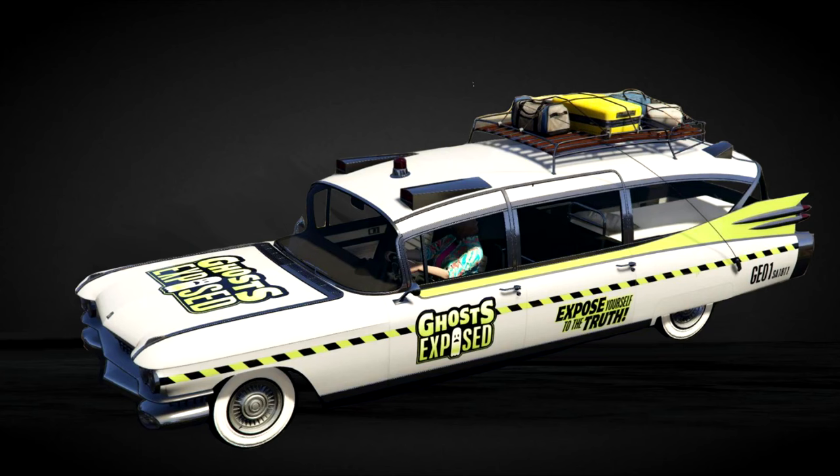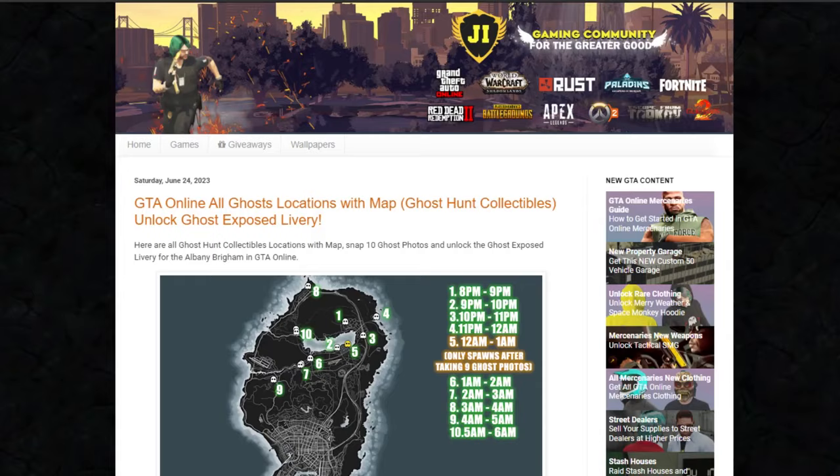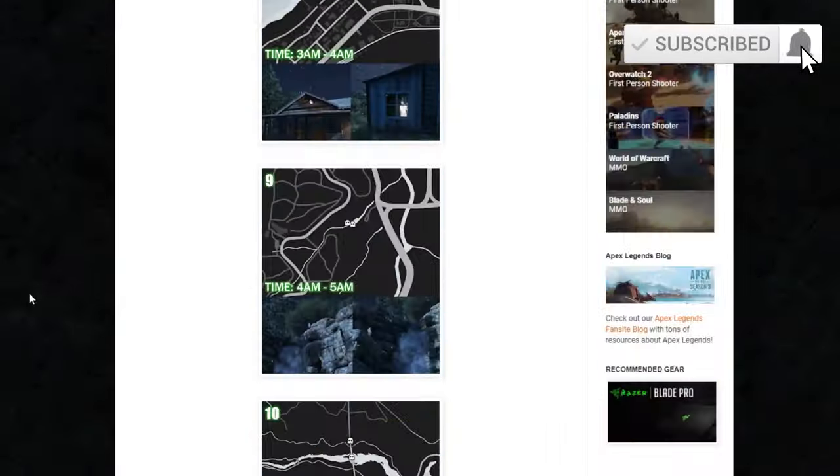Once you've got all 10 ghost photos, you will unlock the Ghost Exposed livery for the Albany Brigham as well as $50,000. Hope this video is helpful. If you guys need the map and the chart, the link is in the description below. Thank you so much for watching — be sure to hit subscribe for more future GTA videos. This is Joe and I'll see you next time.